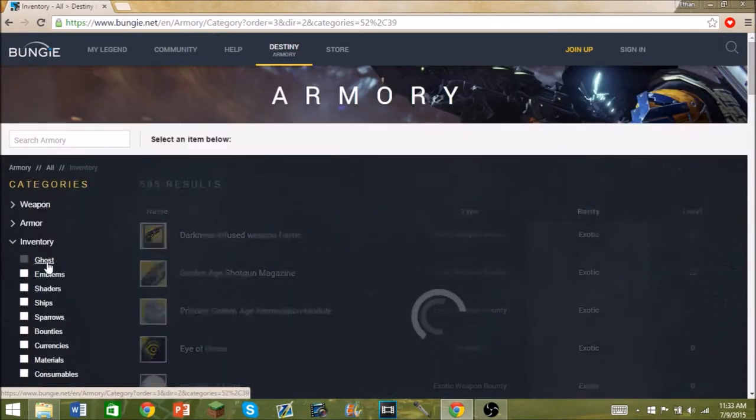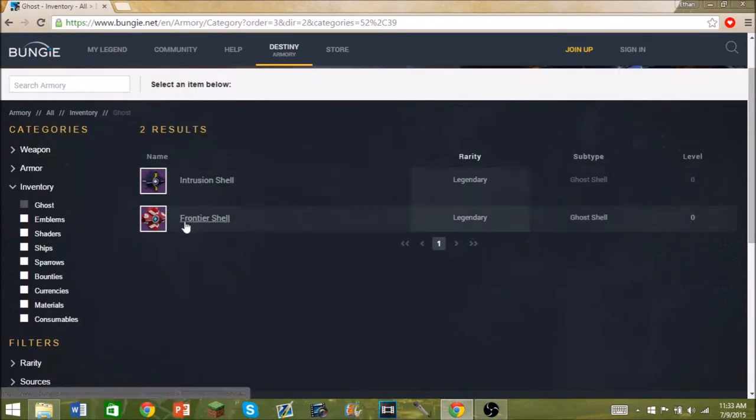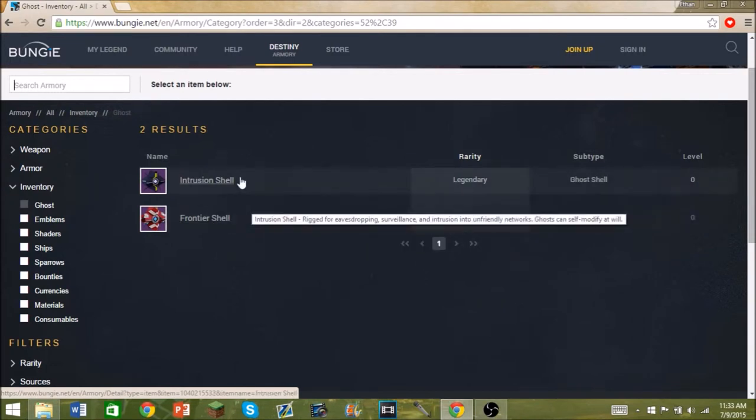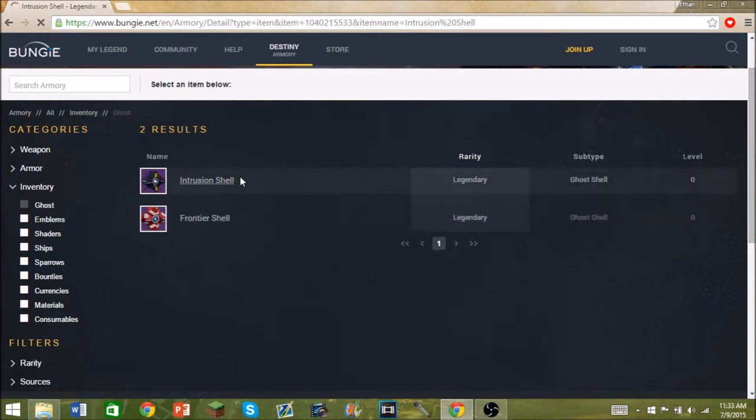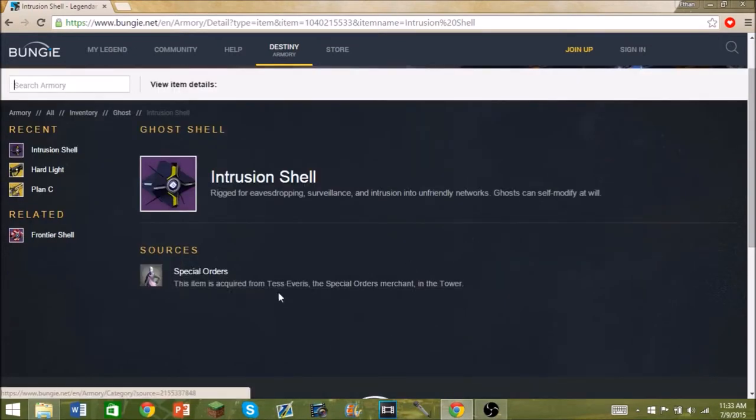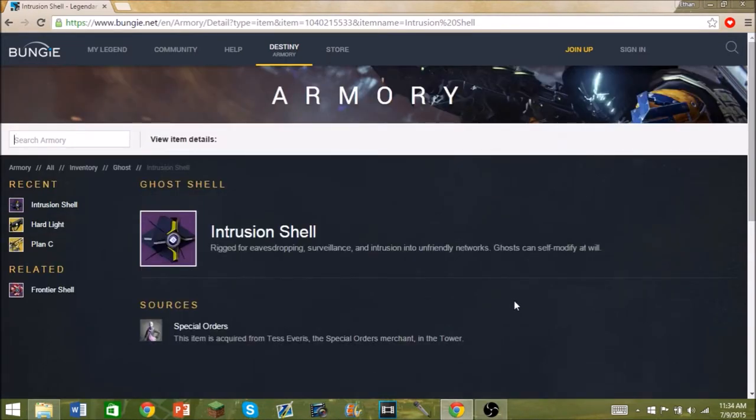Go to Ghost and as you can see there are two ghost shells. The Frontier Shell is the shell you got from the Digital Guardian Edition and stuff like that, but there's another ghost shell called the Intrusion Shell, and we have not seen this one. It says it is acquired from a chest somewhere in the Tower, but nobody has it.